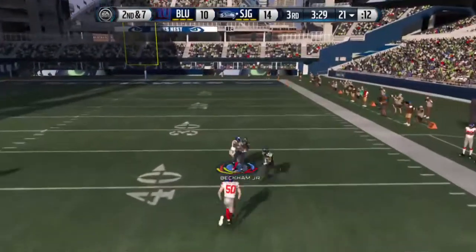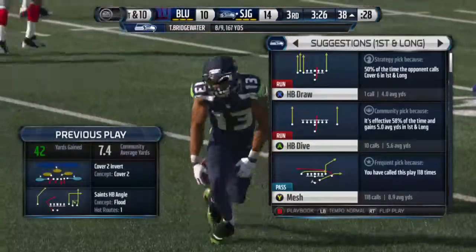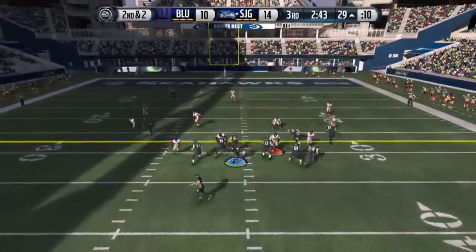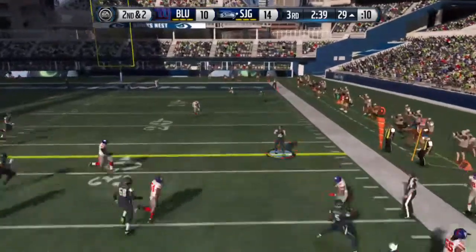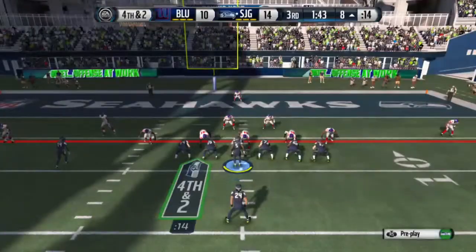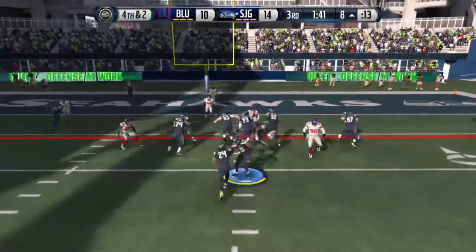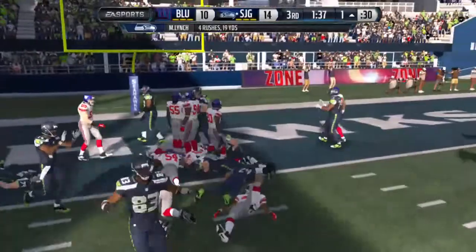We're lobbing it up to OBJ — OBJ one-handed catch, looking like the Cowboys out here. We're whooping some foot. Teddy Bridgewater dropping back again, he gives it to John Coon — just misses. We're 4th and 2, you know we're going for it. Marshawn Lynch, Beast Mode — getting to the one-yard line.